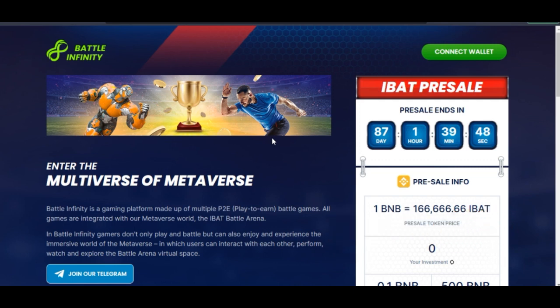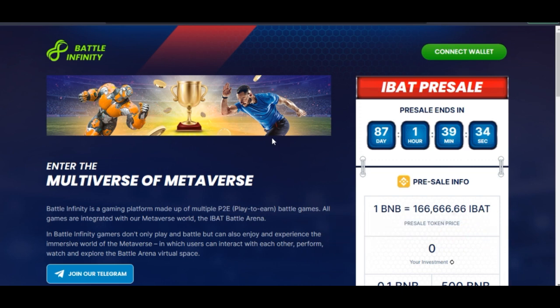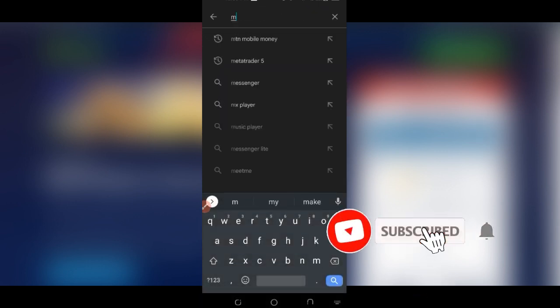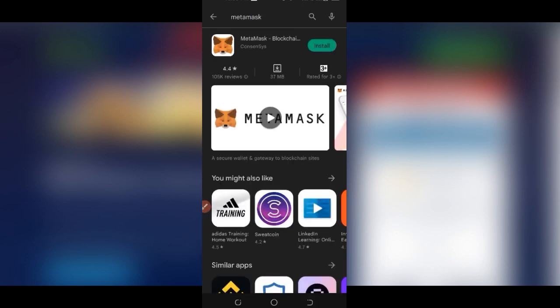There is a time code of the different chapters of this video in the description, so you can jump to specific chapters depending on what you want. For those coming in new who don't know how to use MetaMask, I'll be showing them how to set it up. I'm using an Android phone so I'll go to the Play Store and type in MetaMask. If you are using an iPhone you can equally do the same.